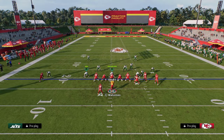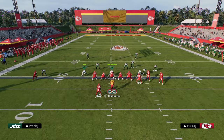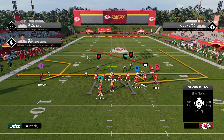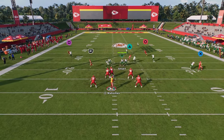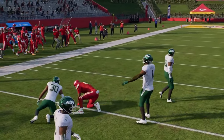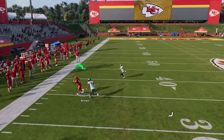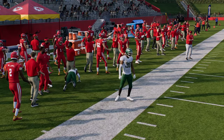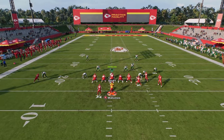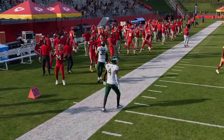First we're gonna showcase why double post is the best man-beating play pretty much in the game. All you're gonna do to set this play up is drag your slot receiver, and this is gonna create a high-low read between the drags underneath and the post and the C route over the top. First read is always gonna be this tight end route, followed by the drags, and then the post route is typically gonna get wide open against a variety of different coverages.